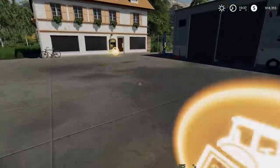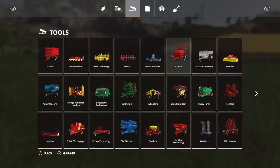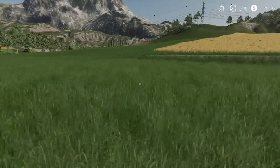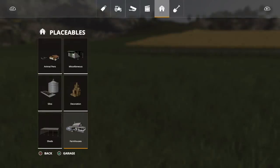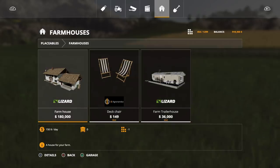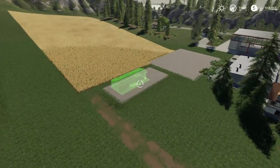Last but not least, let's go to the Placeables section — Farm Houses. There we go: the Farm Trailer House is 36,000, costs 70 dollars a day, and it's 74 slots — compared to the other option which is only one slot. Holy cow, that is a lot of slots! Anyway, better than nothing. Let's put it back where the shed was.